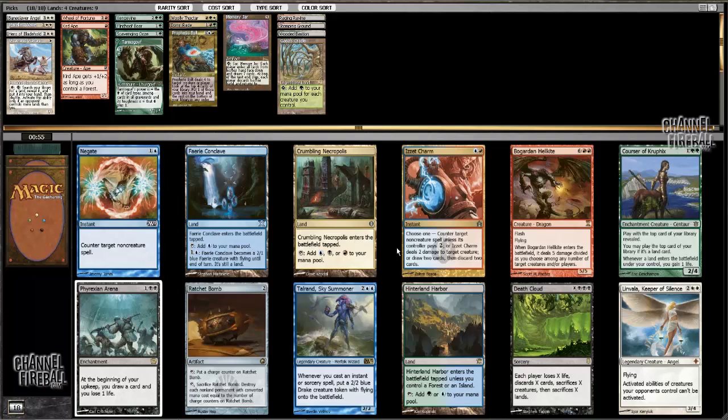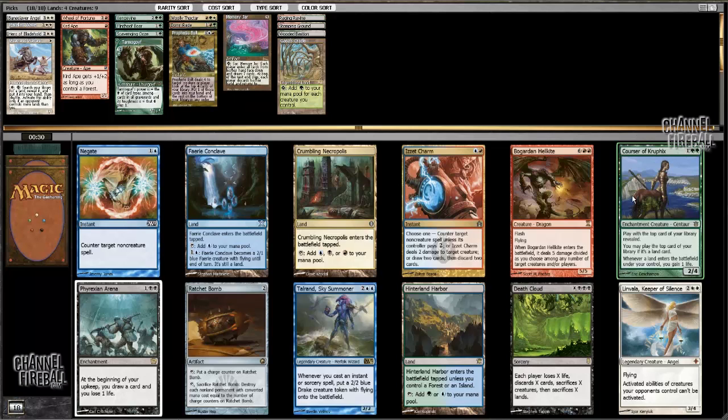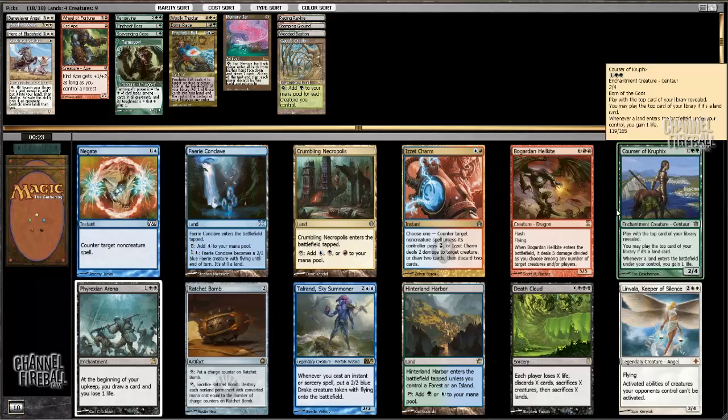Now we have Courser of Kruphix. We have Linvala as well, which is a nice card. If I was going to be splashing blue, Hinterland Harbor would be helpful, but I think I just want to play Courser here. Courser plus Domri is kind of a nice combo, actually — especially if you get some shuffle effects to go with it, like the Wayfarer.